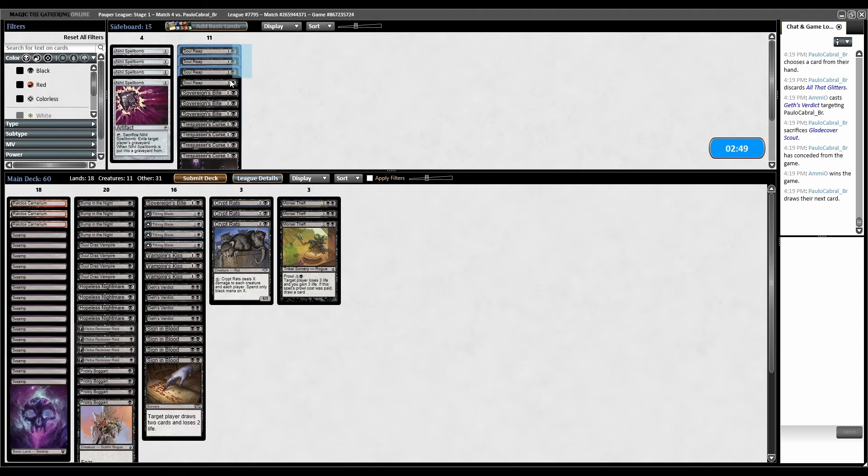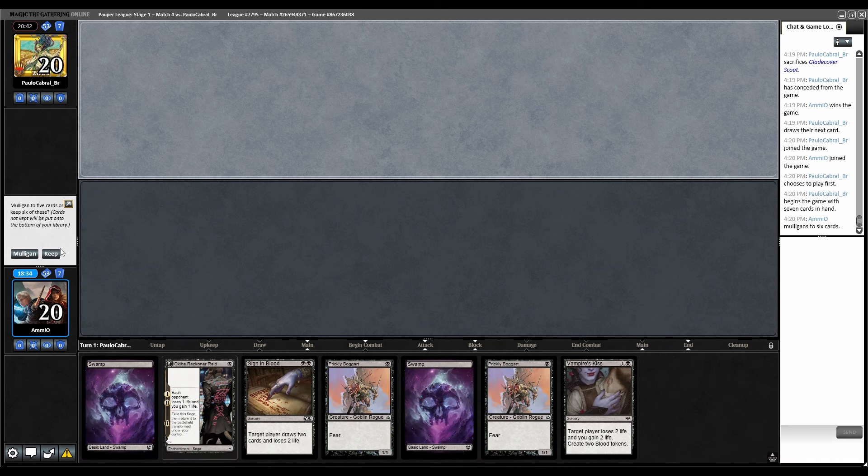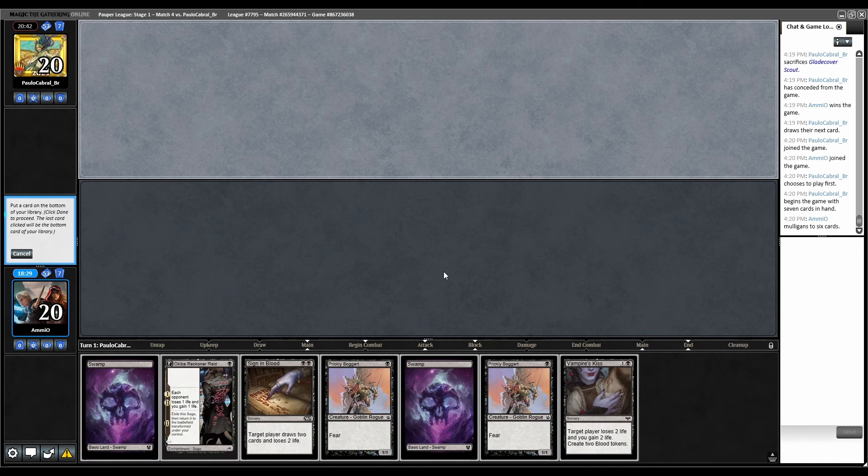Sideboarding — some of their tokens are plants so Soul Reap can't even hit those. The only question is whether Nihil Spellbomb is better than Sovereign's Bite — no. Once again no lands. Lands — what's going back? One of the Prickly Bogarts. I don't like that this hand is slow and doesn't have any removal in it. Utopia Sprawl. We're going to play Boggart instead so we can Morsel Theft if we need to — I was otherwise planning on playing Reckoner Raid.